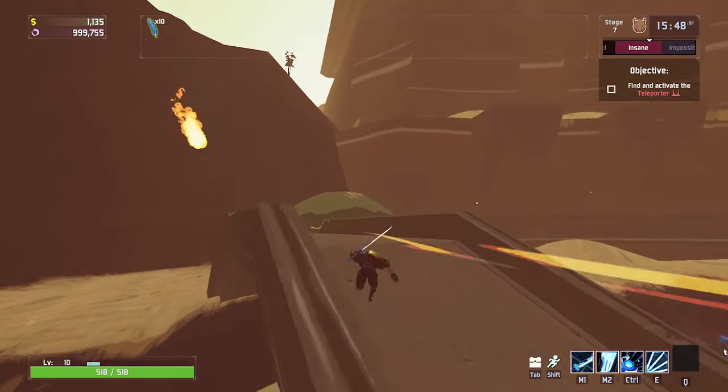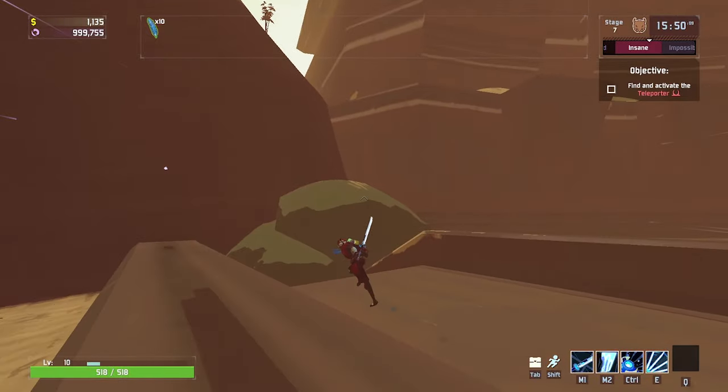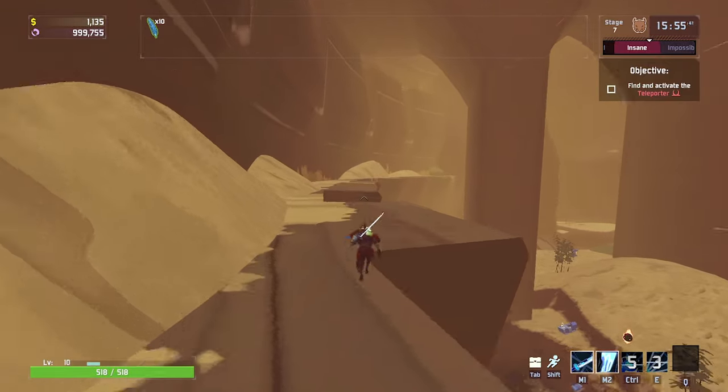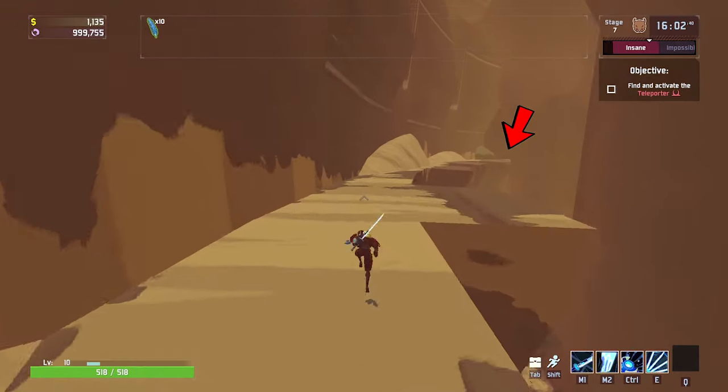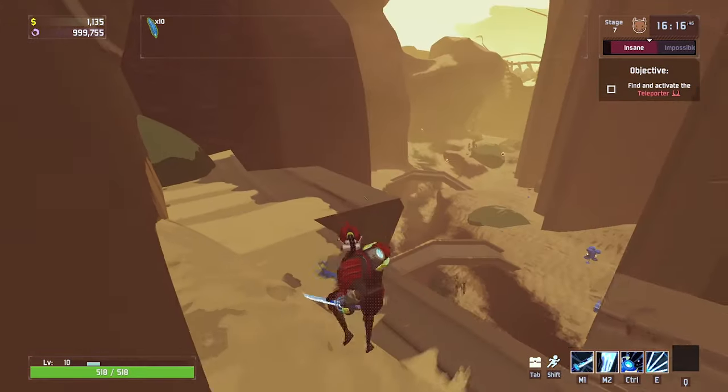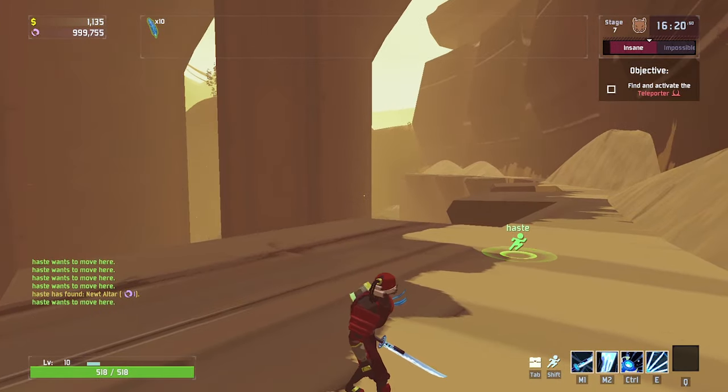The third altar is at the back of the map at the top of the last aqueduct wall. There is no ramp that takes you up here so you'll have to jump up on the wall yourself. Following the path up here to the very last peg, you'll see that the altar will be right over here.